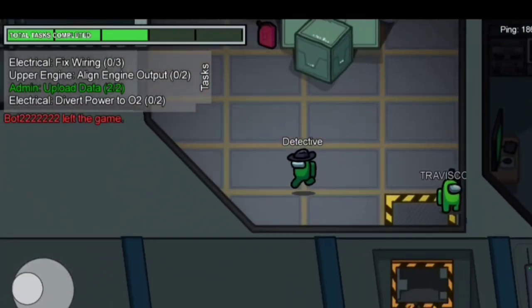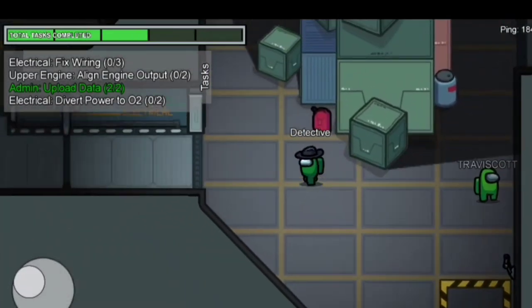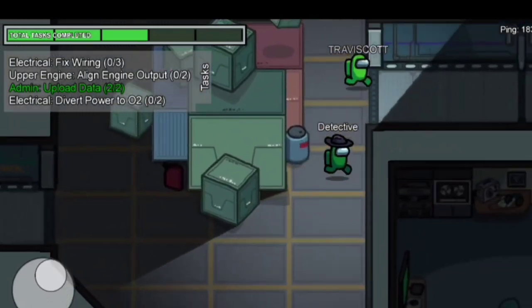You can check the sound and visual of a task — here a player is recycling waste in the storage room. Since the animation and sound play correctly, he is not an imposter.